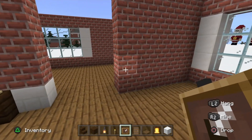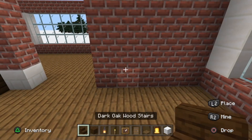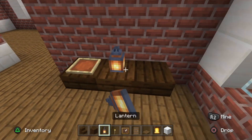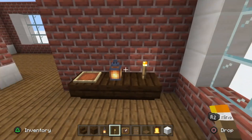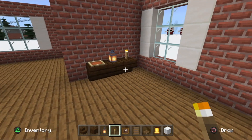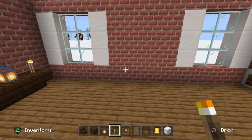Across from the doorway, place another unit: three blocks in, a block away from the wall. Put an item frame on the left side, a lantern in the middle, and a torch on the right. The torches aren't meant to actually light the room - they represent candlesticks or small display pieces that are too small to build properly in Minecraft.